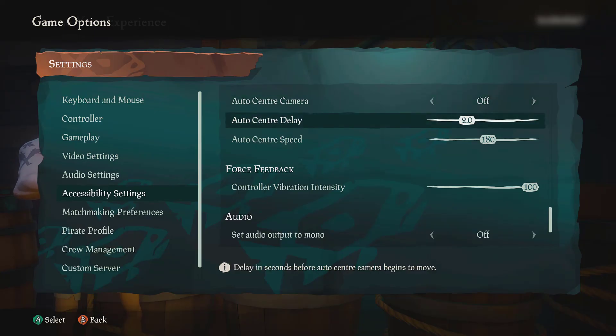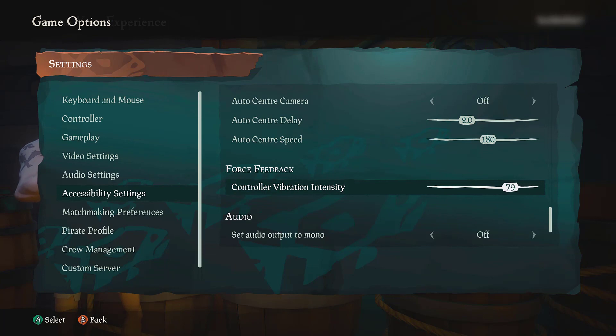Some players who dislike intense sensory stimuli may want to turn off their controller vibration in a game. Players who have chronic hand or arm pain might want to turn off the vibration too.